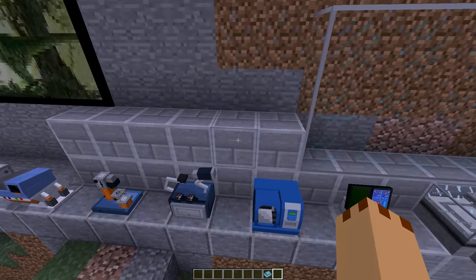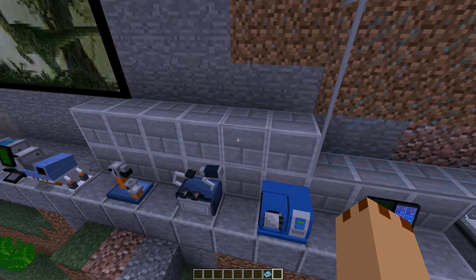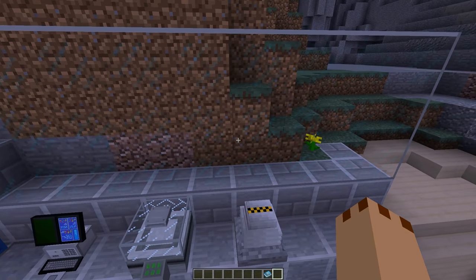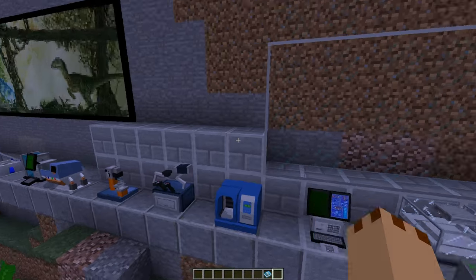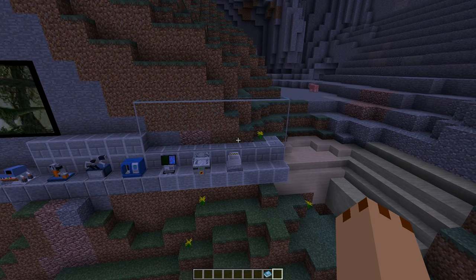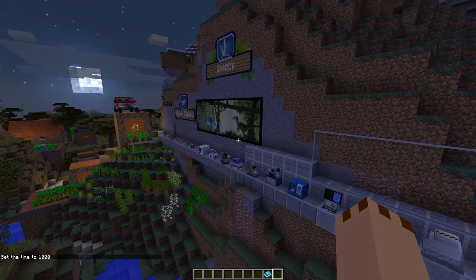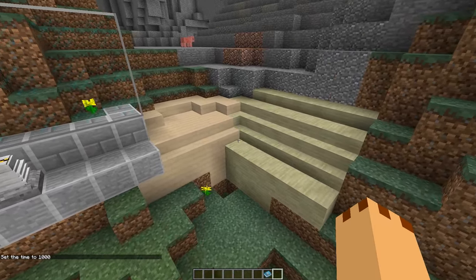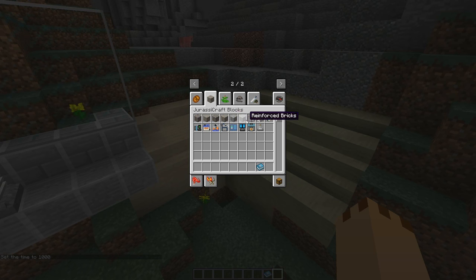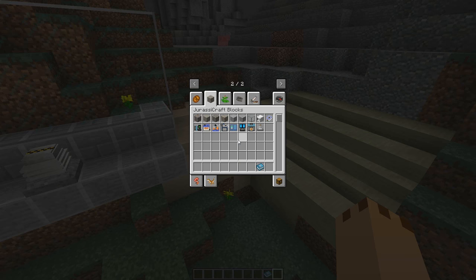We've got reinforced stone and reinforced block. I don't know at the moment whether this glass is reinforced — it would be a bit daft to have reinforced stone and reinforced block without the reinforced glass. Remember when we tested it previously, the new dinos start breaking blocks. Let's get it back to daylight. We've got loads of blocks. We've got reinforced stone, reinforced bricks, and clear glass — I'm not sure whether or not that's reinforced as such.